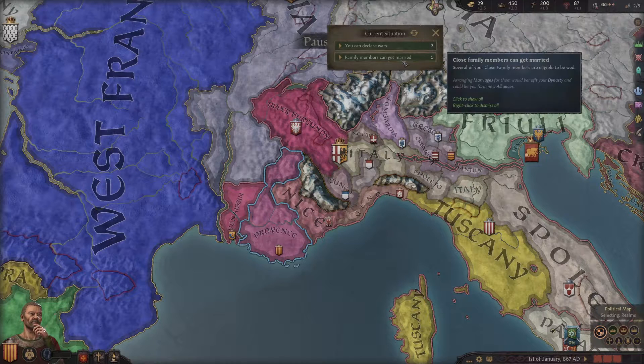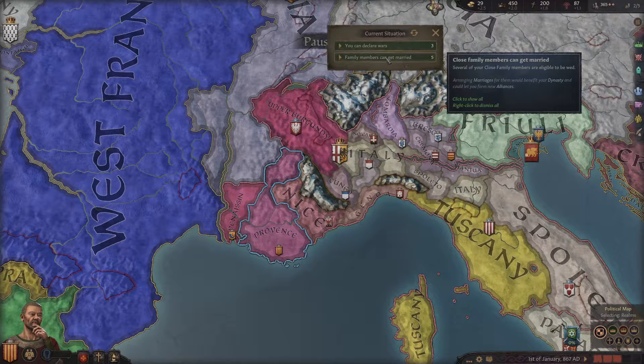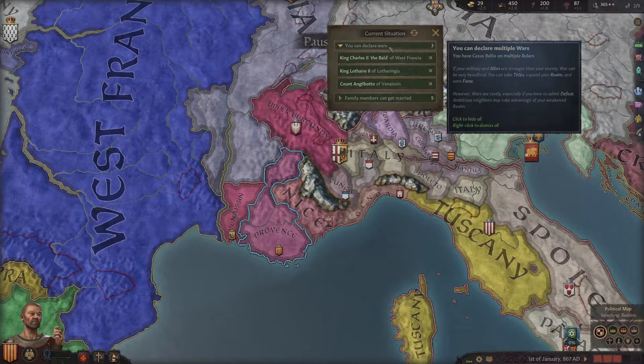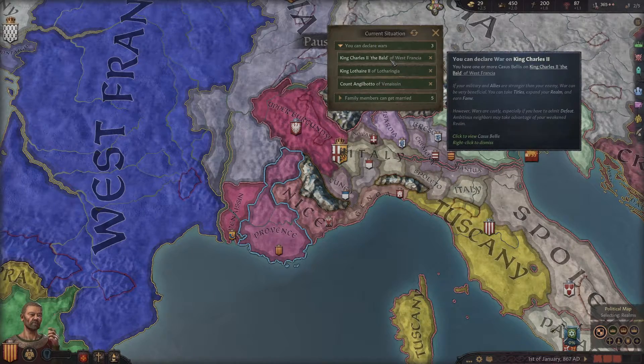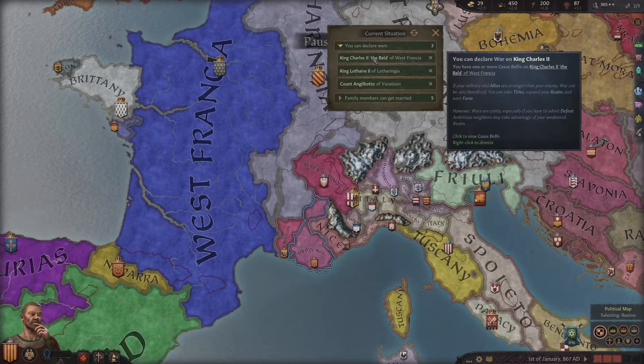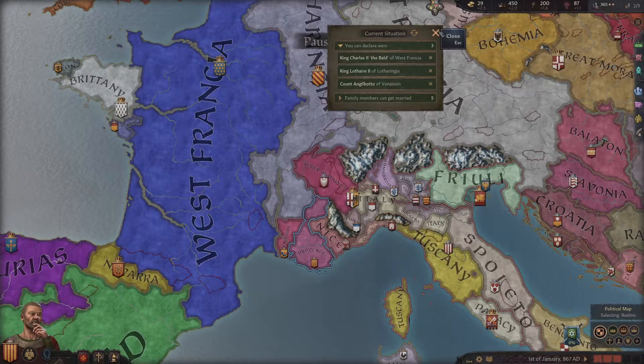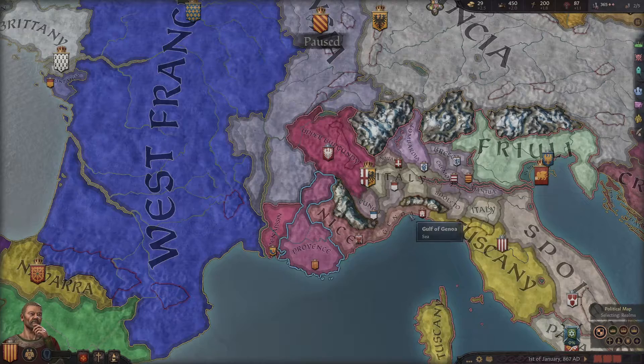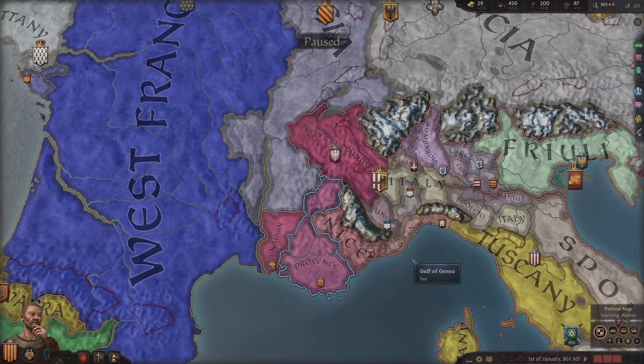We have notices up here saying we have family members we can marry, and we definitely want to take that. It also says we have wars we can declare — casus bellis, causes for war that our court and people around the world recognize as valid reasons to go to war. In fact, one of them is against King Charles II. We can investigate why we can go to war with these people, what the claims our family has.